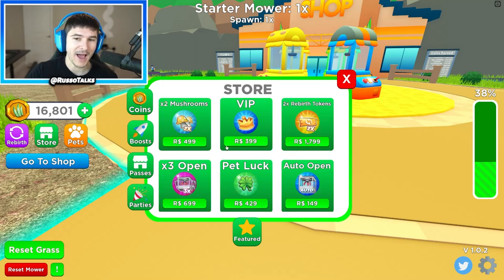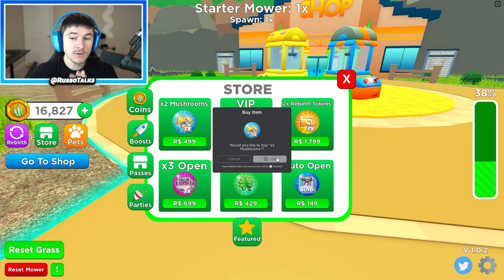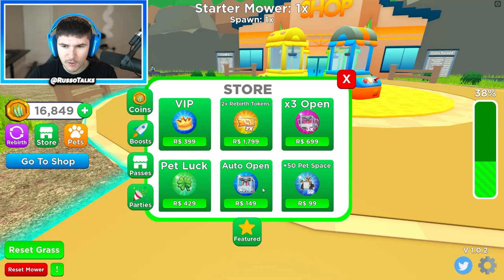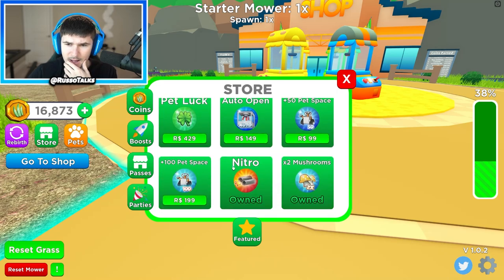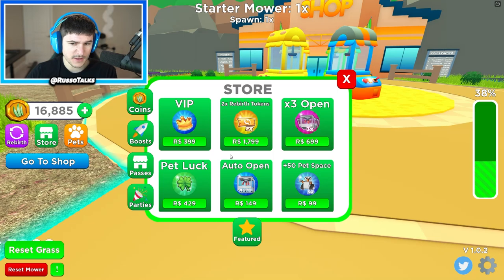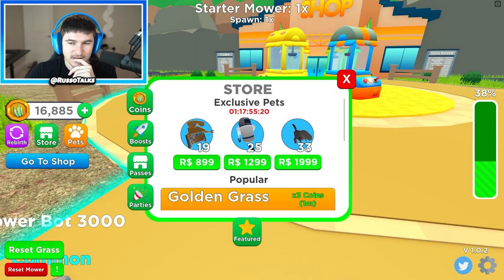Let's check the game passes. Times-two mushrooms - I kind of want that, it makes more mushrooms appear. Auto open, 50 pet space, times-two... there's a reaver thing, nitro. None of these we really need honestly, but these next ones are interesting - there is an insane pet for 2,000 Robux.